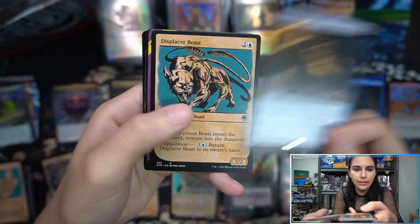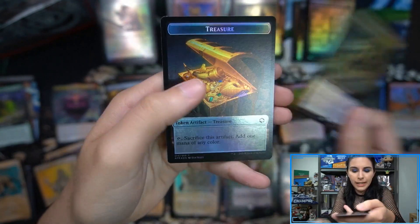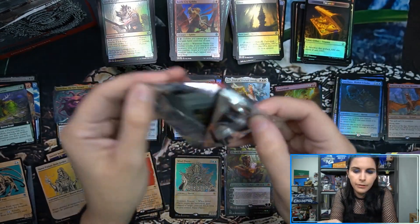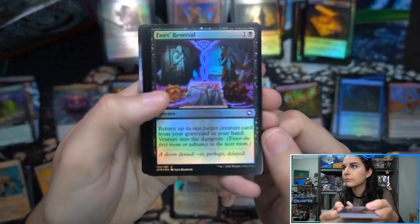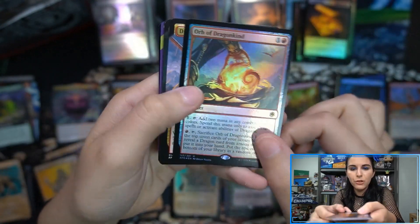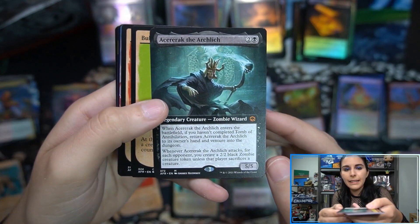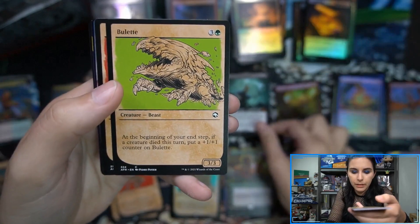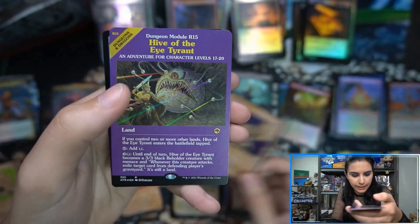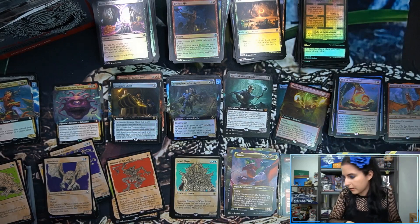Druid of Purification. Treasure Chest module. Evolving Wilds. Minion of the Mighty rare. Triumphant Adventurer extended art foil — which we just saw the non-foil in the previous pack. Orb of Dragonkind. Dragonborn Champion. Acererak the Archlich extended art mythic. Tiamat — borderless mythic! First Tiamat of the entire half case. Hive of the Eye Tyrant showcase foil module.